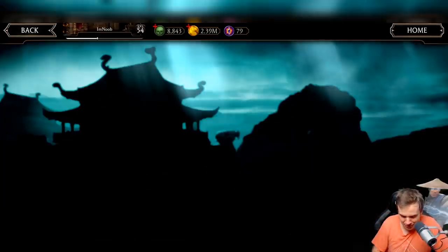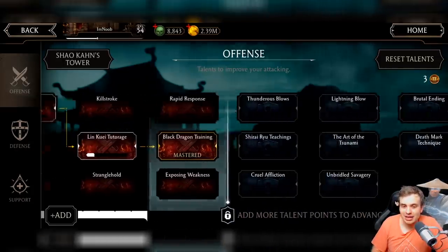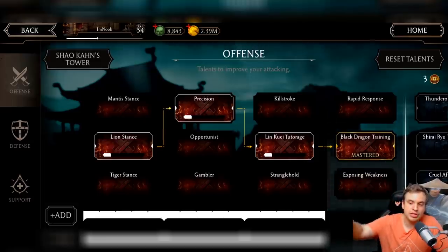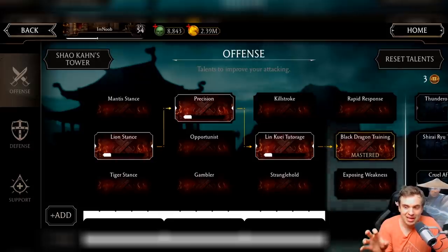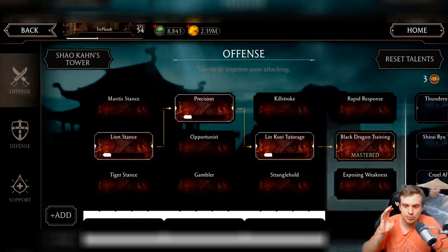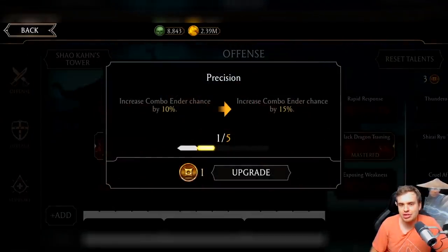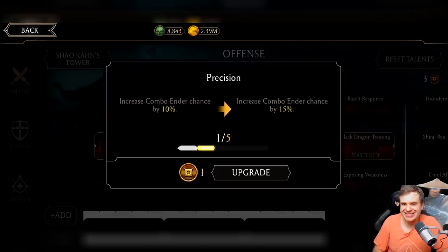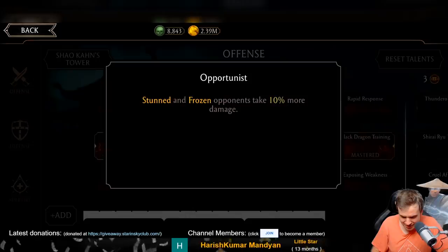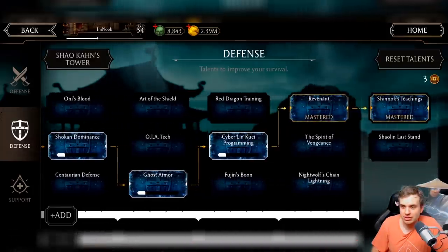Let's go to the talent tree and finish the setup. I have three points now. I have three nodes that only have one point into them because I wanted to make sure I had enough points to reach specific nodes - and this is the smartest thing you can do. Do not max out first nodes because there are usually better nodes further into the tree. Make sure you pick the nodes you actually want but don't put too much into early ones.